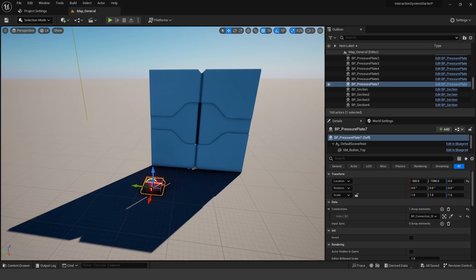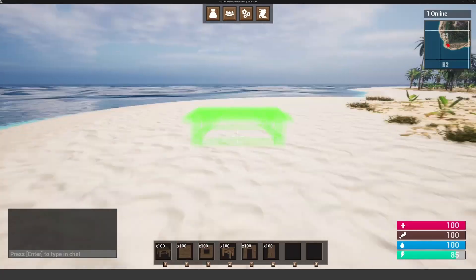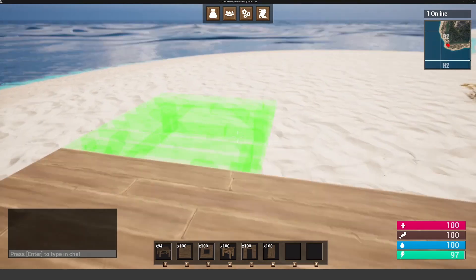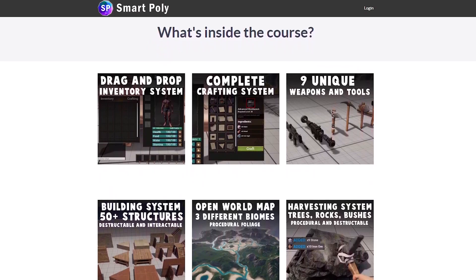That's all the free assets for this month. If you enjoyed the video, make sure you leave a like and let me know what you think about this month's free assets in the comments. In my opinion it was sort of a light month, but in fairness I haven't seen the other packs from the last six months. My favorite pack this month has to be the Vintage Room pack — just some very high quality and detailed assets. Let me know which one was your favorite in the comments. Check out my multiplayer survival game course in the description or head over to smartpoly.teachable.com. I'll see you guys in the next one.